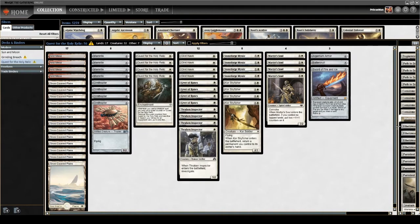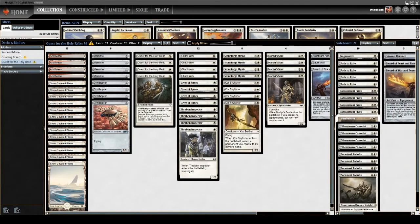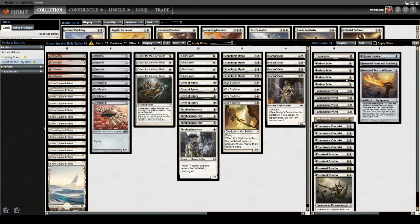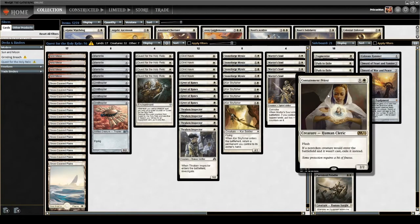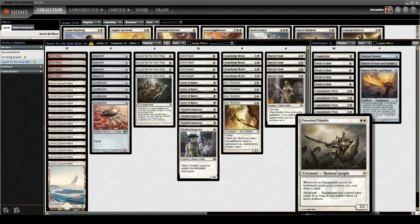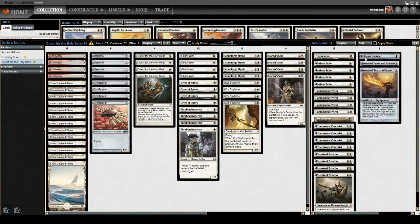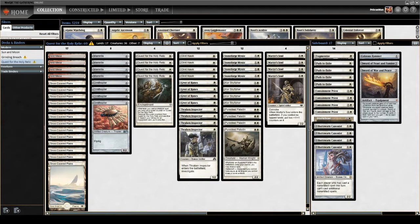I'll bring the sideboard over. We're not quite sure what to do with the sideboard — I've added a lot of cards I don't normally run. Containment Priest has recently been printed into Modern, so that's a card I'm excited to test out. Normally I have a nice mid-range plan with the Puresteel Paladins. I've also got a cheeky Colossus Hammer in here. What we're going to try today is to see if Puresteel Paladins are good enough to play in the main deck over our Arcum's Astrolabes, giving us more of a mid-range plan.